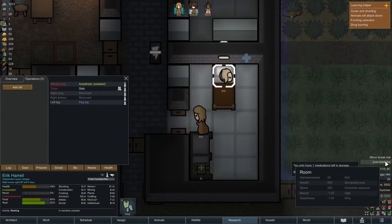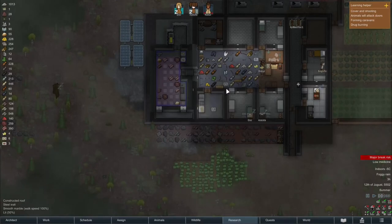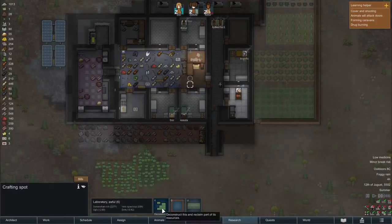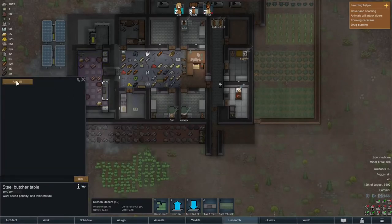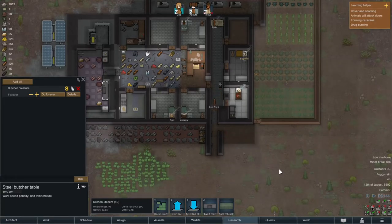Luckily for Eric, practice makes perfect and the second leg is installed. So we have now one peg leg on Eric. We have our butcher table so we will deconstruct our butcher spot. We don't do anything with the old one anymore so we can deconstruct that as well. And we can make a bill for the butcher table to butcher creatures forever — and of course also humans.